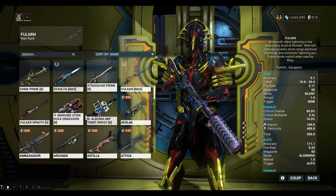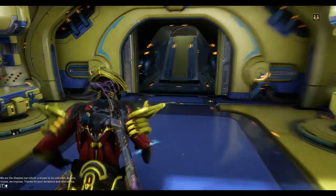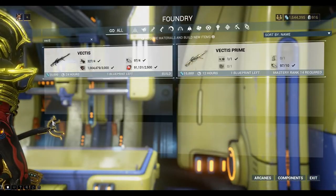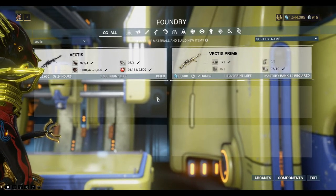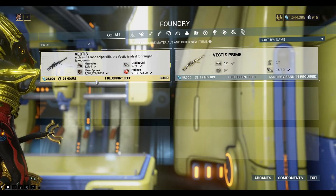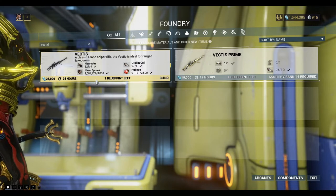I don't have it, so I'll have to have a look in the foundry. The Vectis blueprint you can get from the ship's market at the front. Also got Vectis Prime — I don't have all the pieces for that one yet. I think it might be vaulted, so I'll just go with the standard Vectis for now.